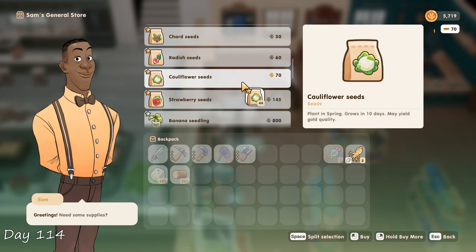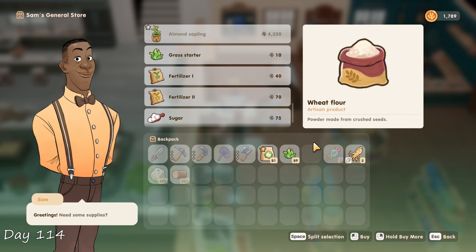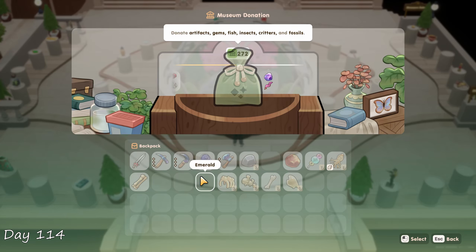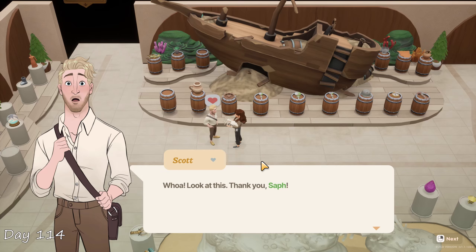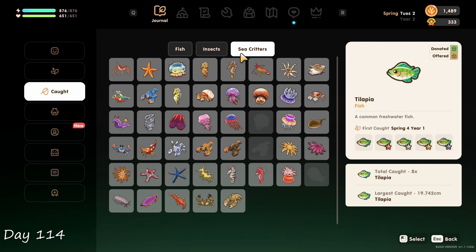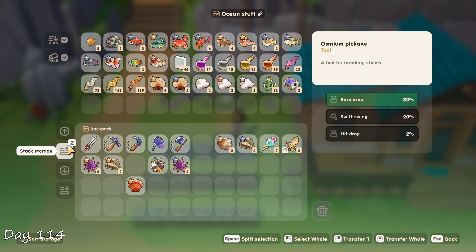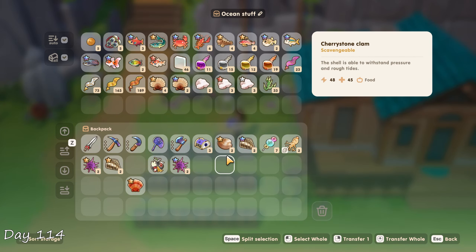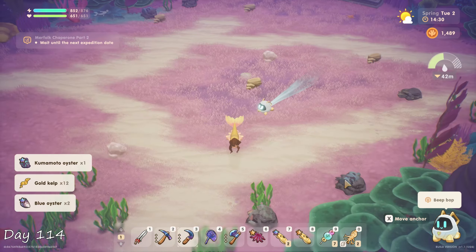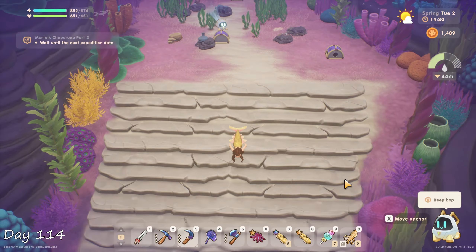I stopped by the general store to buy more seeds and also grass starters, since they are very cheap and I want my animals to be happy. Donated three new items to the museum, and learned that Scott likes dinosaur fossils — might even be a loved item. I had a look at the ocean quota collection, and there is one I can catch right now — the chambered nautilus. Since traps worked really well last time, I picked up all the ones I had and placed them around the Mbapuru area. This critter only spawns in one specific spot and only appears during spring.